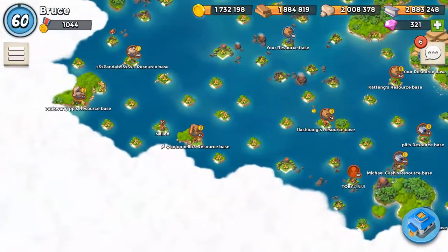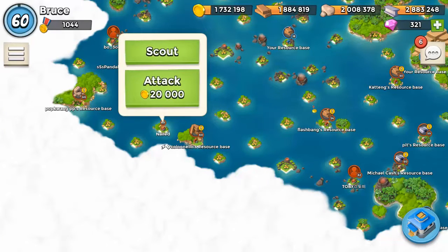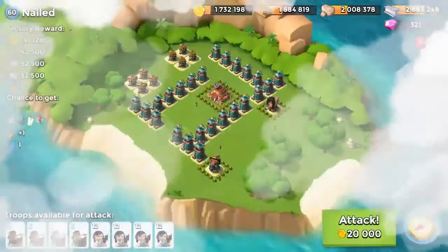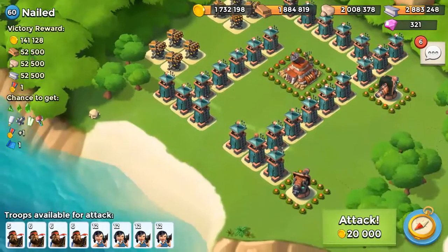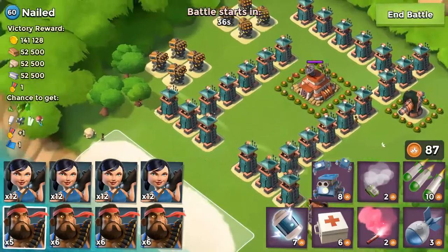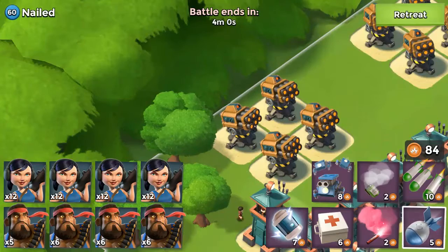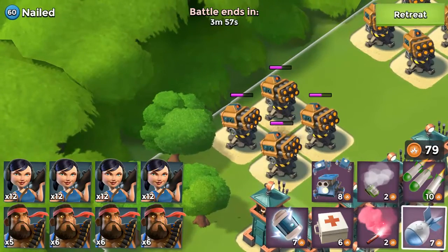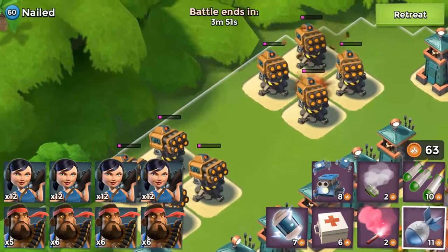The next one is called Nailed — how cool is that? This is a very funny name for an NPC base. Supercell was really creative with the naming this time. Last time it was Shock Therapy, which was quite funny too, or Locked — that was the worst NPC base, I hated it so much. Holiday Blasters was also so annoying. But the new NPC bases are much cooler now, and I really appreciate the effort.